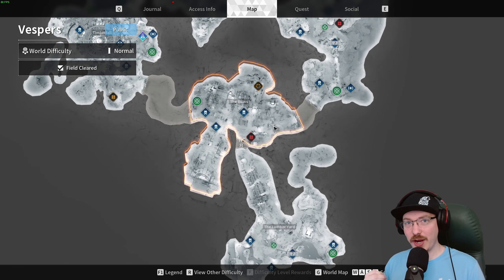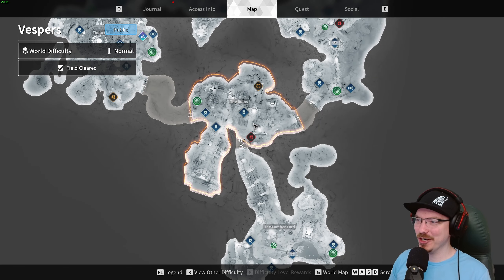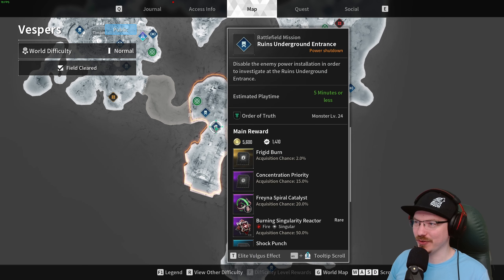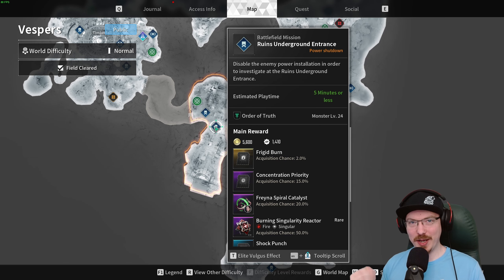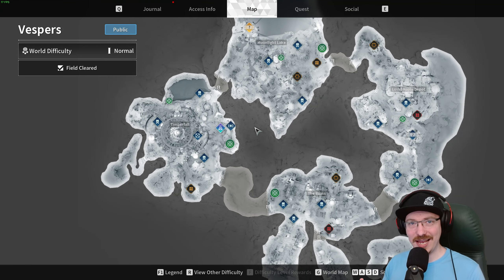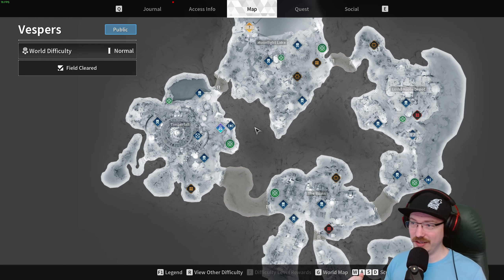To get the Freyna Spiral Catalyst, head to the Ruins on Vesper — the mission is called Ruins Underground Entrance. This says it has a 20% drop chance, but it took me about 11 runs to finally get it to drop.